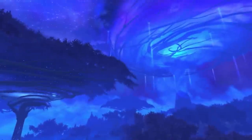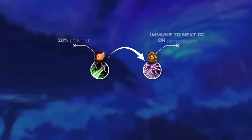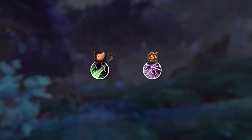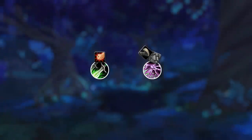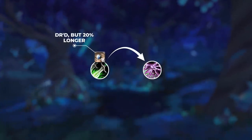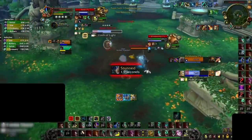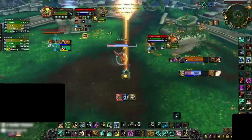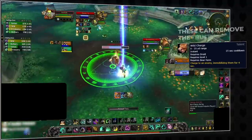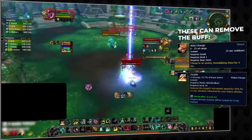This means that a rogue, for instance, could Kidney Shot a target without the buff, meaning the Kidney Shot would be 20% longer. Then they could use a kick on the same target to remove the trinket proc even if it doesn't interrupt a cast. And after the buff gets removed, they could Cheap Shot again for a DR stun that will last 20% longer than usual. But even if you don't have a kick to remove its effect, you might need to get a bit creative. Root effects can cause the buff to be consumed, which includes spells like bear form Wild Charge or even Monk Disable, so be ready to use those quickly in case you need to land important CC.